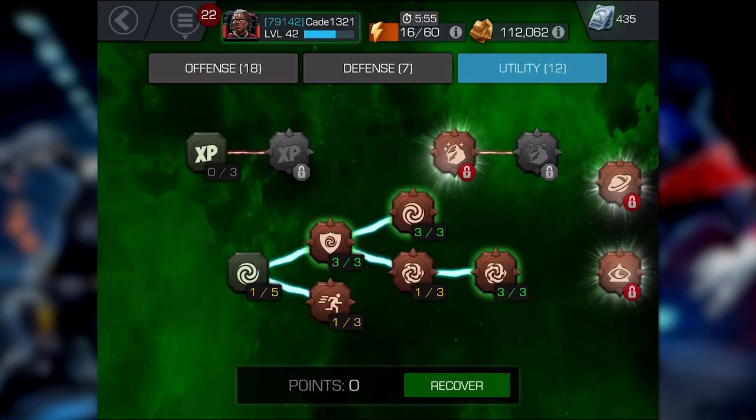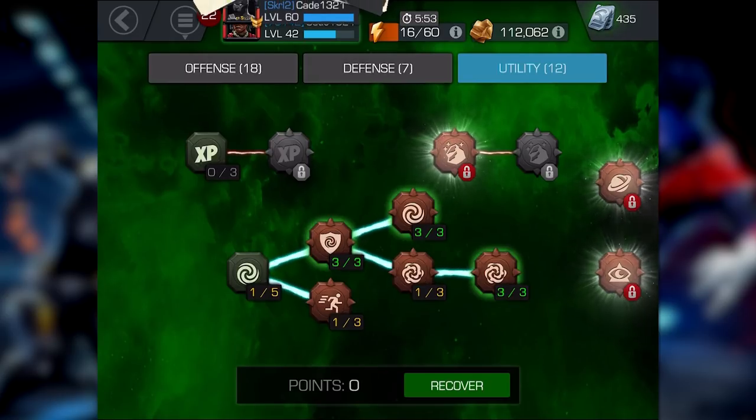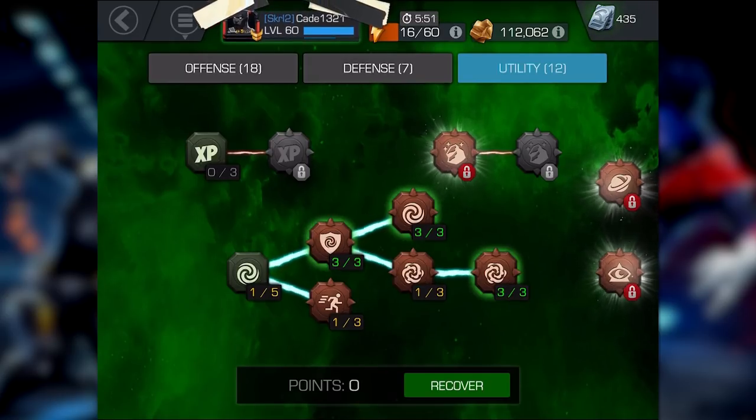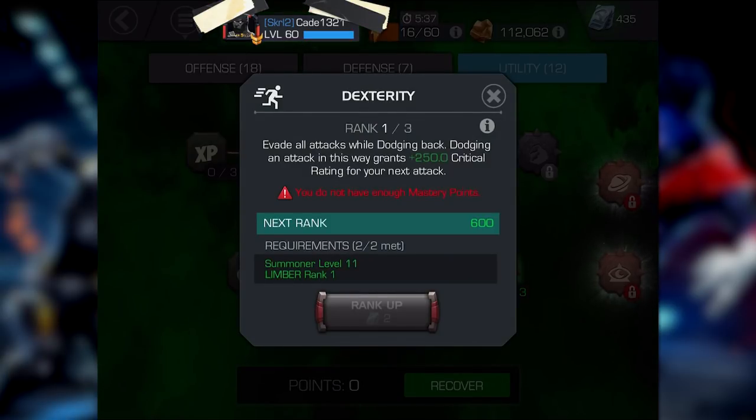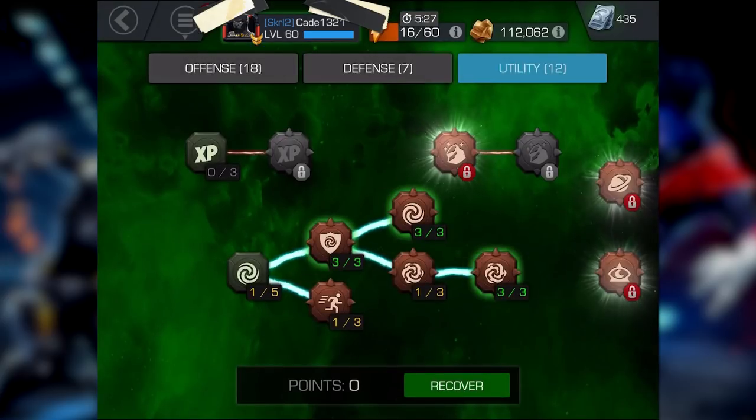Phase one — the essentials. First and foremost, and any content creator will tell you this, the essentials are going to be Parry and Dexterity. So your first three points and your first few Stony Cores are going to be dedicated to unlocking Limber, Parry, and Dexterity. You're only going to need one point in each, and even though the Stony Cores might cost more units than you want to spend, it doesn't look like the Contest of Champions team is really planning on adding them as in-game mechanics anytime soon.